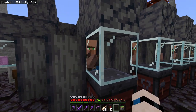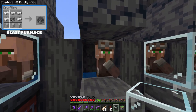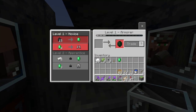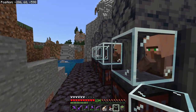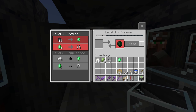This guy right here — the armorer — is the last villager I would absolutely say is a necessity in this type of trading hall iron farm setup, because he again offers the iron-for-emerald trades. We can just let the iron farm run, go grab some supplies, and trade for a bunch of emeralds with all of these guys. The main difference: he does not sell tools or weapons — he sells armor. You can get boots, pants, helmets, chest plates, and shields in both iron and diamond varieties.